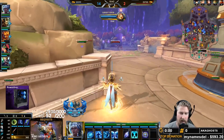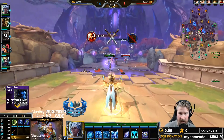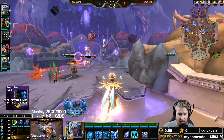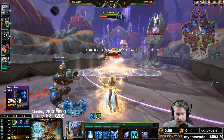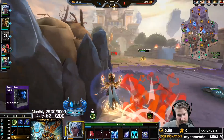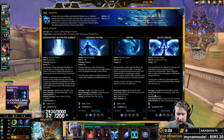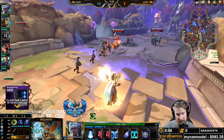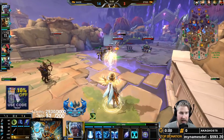For our level order, we rank up our one to max first because this is our main lane clear ability and main source of damage in the early stages. We grab our ultimate whenever we can, because ranking it up increases the damage output, which is genuinely a lot of damage considering how much utility you also output.